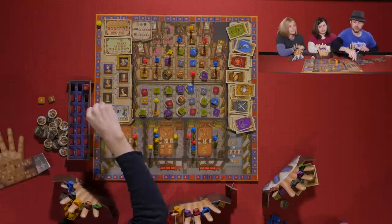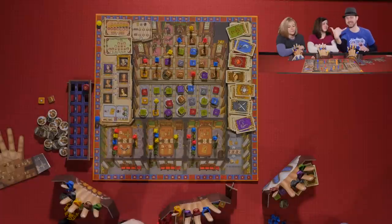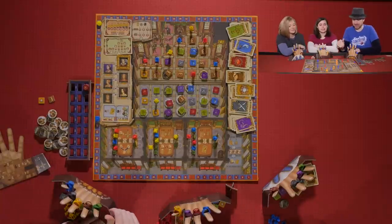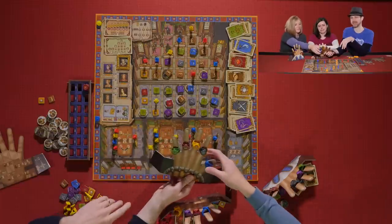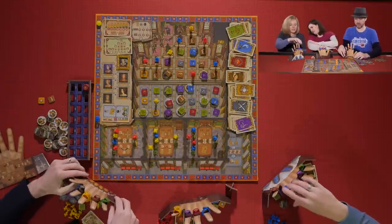One thing to mention: Sarah and Melissa forgot to take rings when they reached the top of a track earlier in the round. Sarah has now taken over Kevin's spot and disgraced him — she gets to steal one of his rings. Kevin is still Lord High Chancellor. You can rearrange your rings when you gain or steal a ring, but not when you just switch.